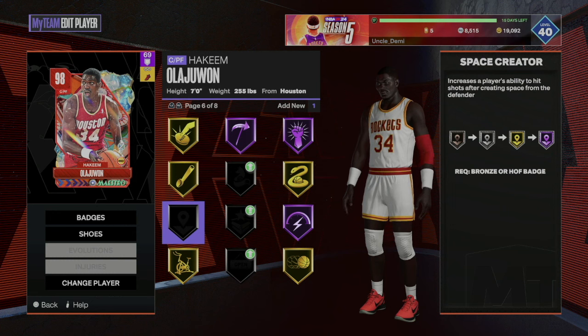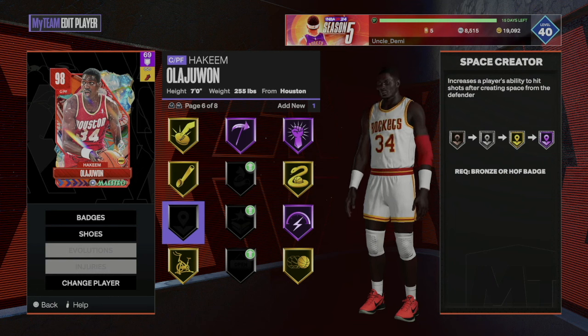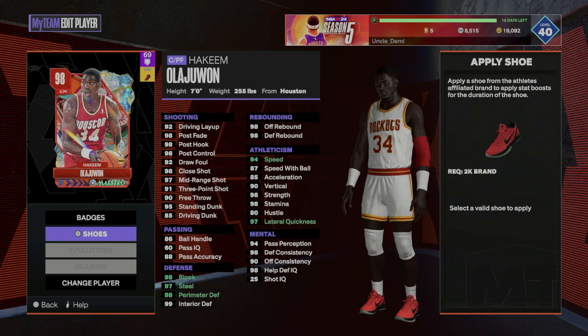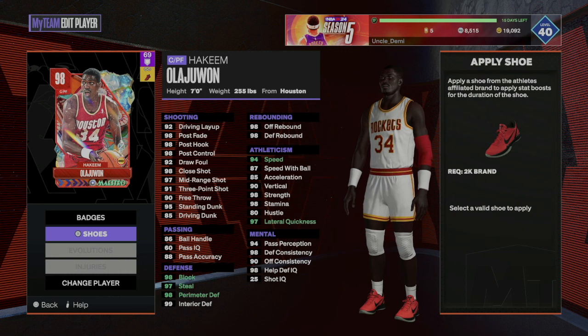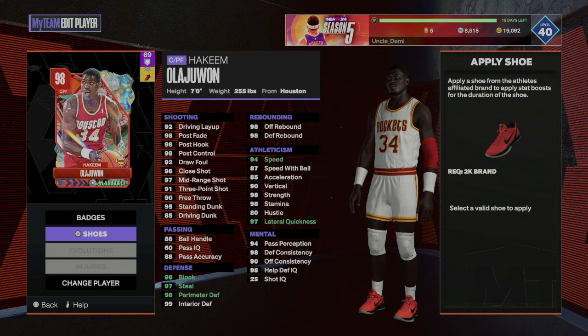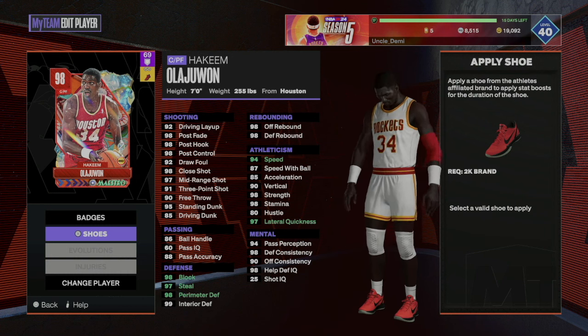I just don't have a bronze Space Crater right now, but I know I have tons of gold and silver, so once I get one I'll add it. For shoes, I always go defense on my players — I don't really try to boost anything else because with the coach card I already have a 95 three-ball. It's really your preference, but I mainly want to be smothering on defense.